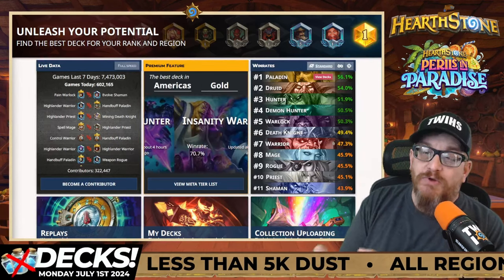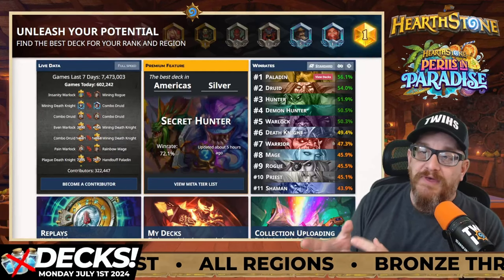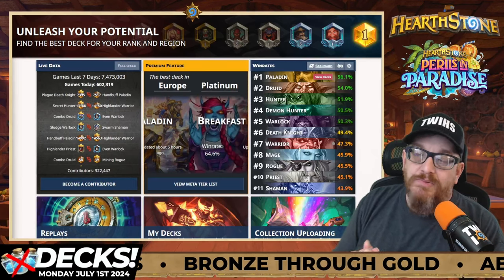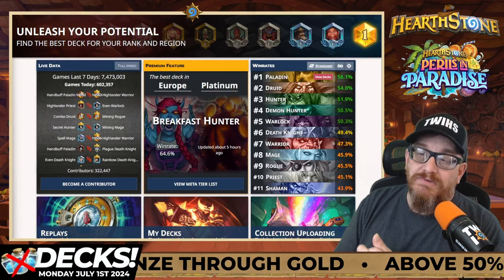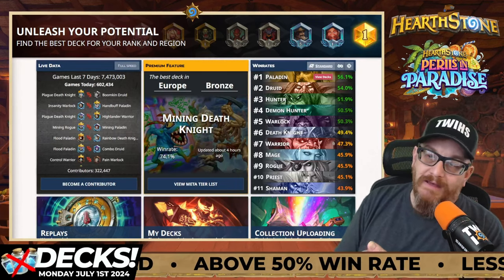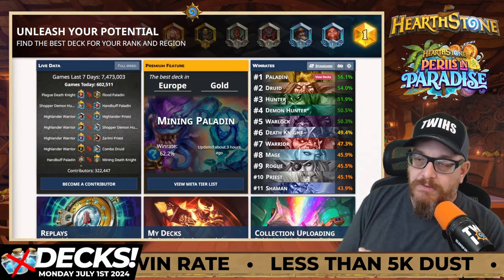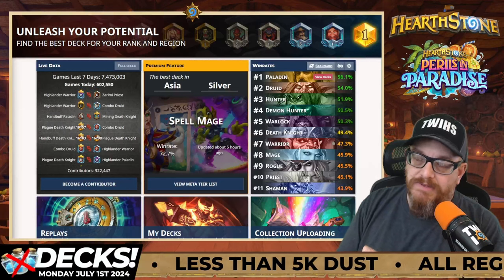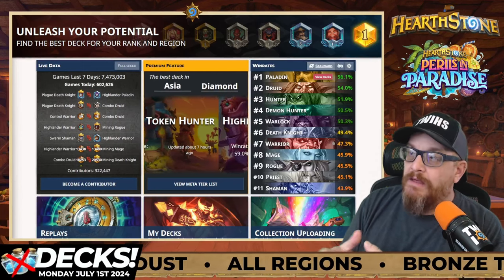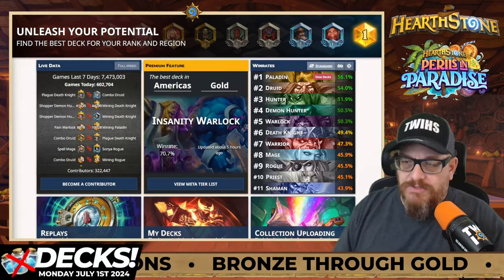Remember this is overall win rates with a small sample size from HSReplay.net tracking stats, so don't think this is the be-all end-all. Look at the bottom tier: Rogue, Priest, and Shaman. Priest is not doing great - there are a couple of decks that work but they're way too expensive. I love the fact that Demon Hunter is back up in the top four. Demon Hunter got beat up for the past couple of months and really doesn't have an active archetype besides the Shopper Site thing.